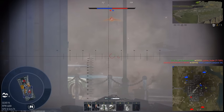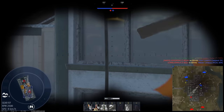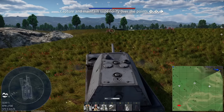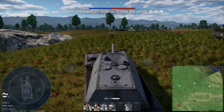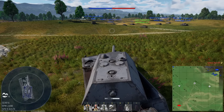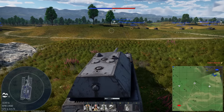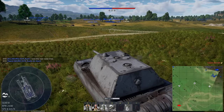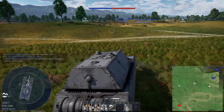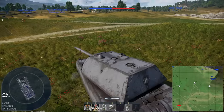Ouch. Did he even do anything to me? Nope, but he will. Gaijin, start me out on a hill — literally the worst position possible. One hour later, I'm still trying to get off this hill. I'm tall enough that I may just be able to spot things from almost everywhere and mark things on the map for all my teammates.